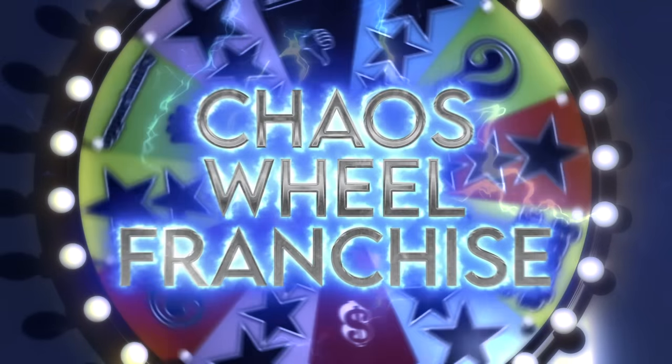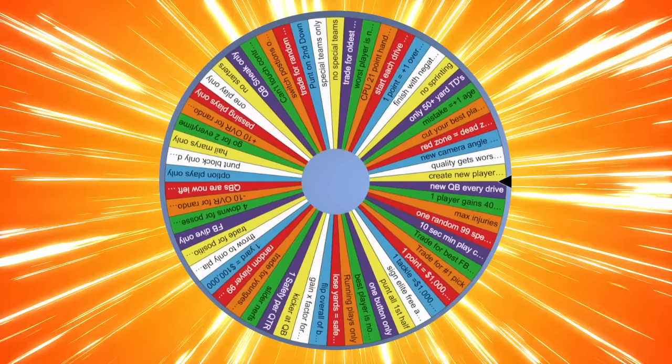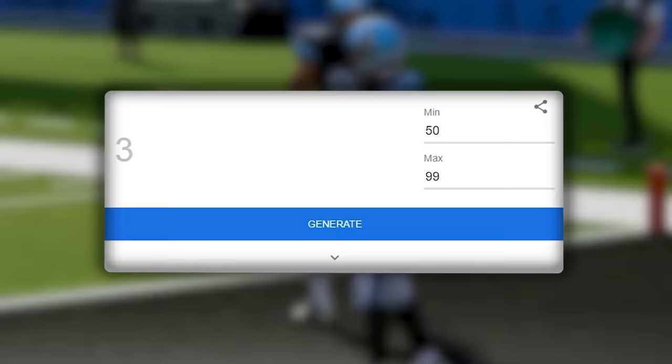Welcome back to the Chaos Wheel franchise. Let's see what the wheel has in store for us today. Give me something good. It's gonna create a new player with random skill points. So what we've got here is it's gonna give me a random number between 50 and 99, and that's the overall of the player. It gives me 66, so it's not really a game-changing player, but we can make a very powerful 66 overall. We just have to big brain it.